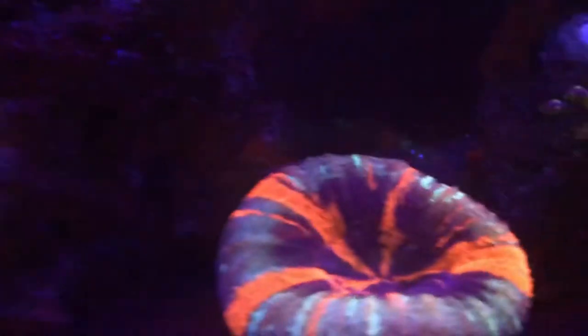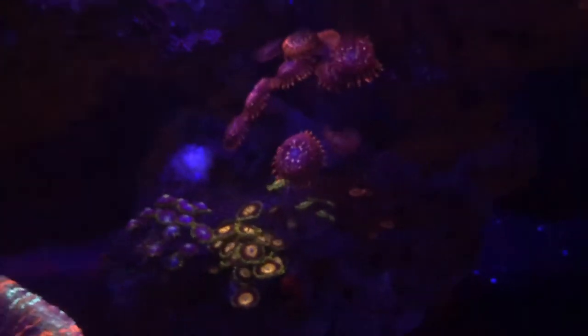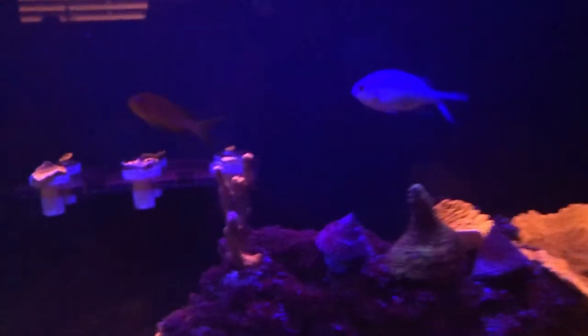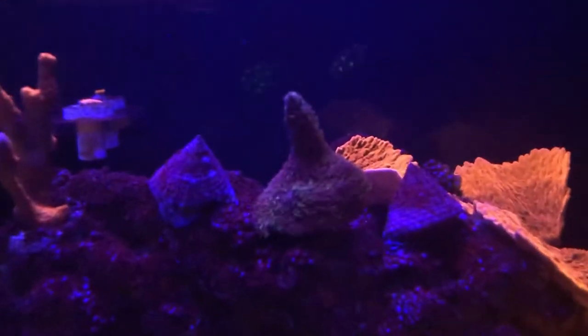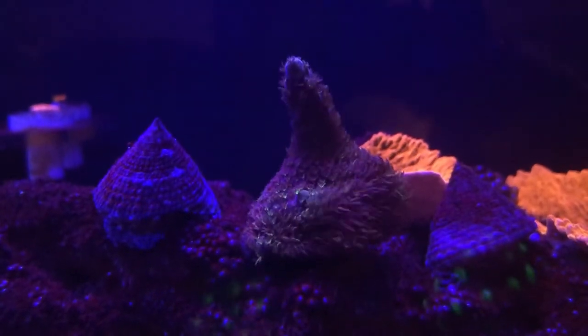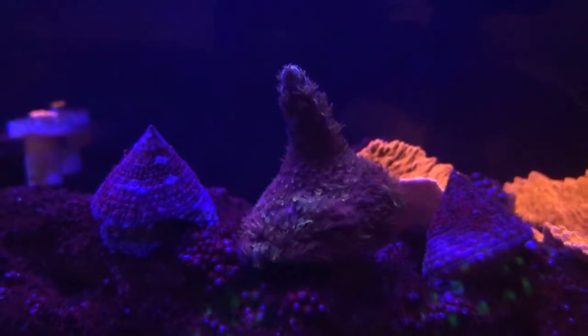Some euphyllia down here — frogspawn, my scolymia, love this guy. My little zoa garden, or my wannabe zoa garden. Another montipora. And then I got an Acropora in here — green slimer — his polyps are getting longer but the coloration is not quite there yet.